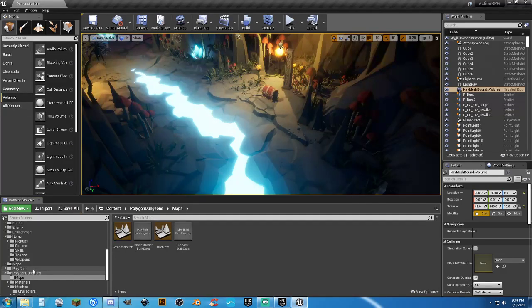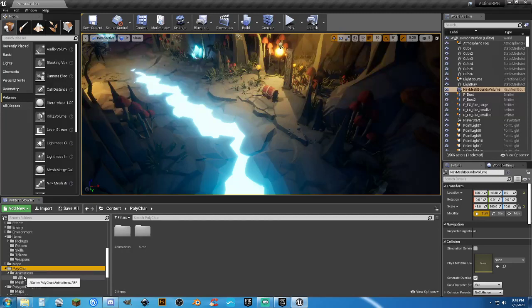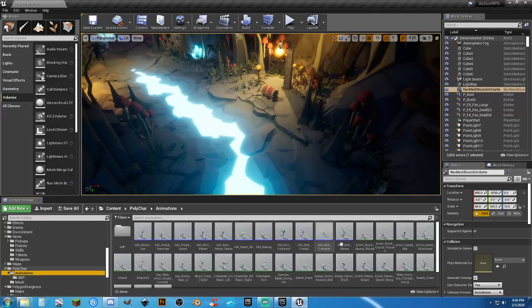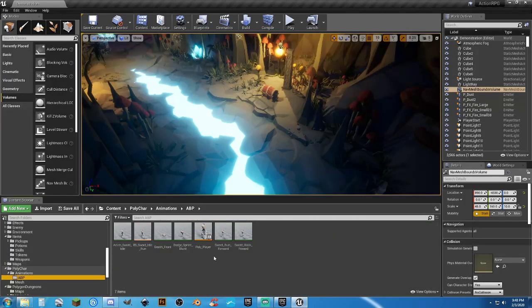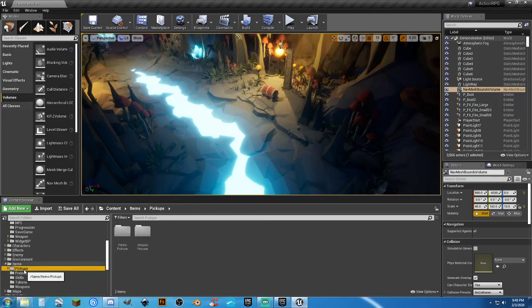To get the Polygon Dungeon characters in here, what I've had to do was do the usual retargeting — retarget the animation montages and the animations. Well, that's the easy part — the animation blueprint as well. One of the things I've actually had to do — we need some pickups in here, but we'll get to that in just a minute.